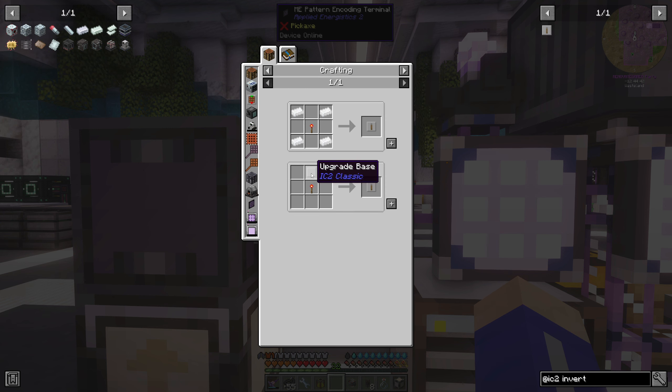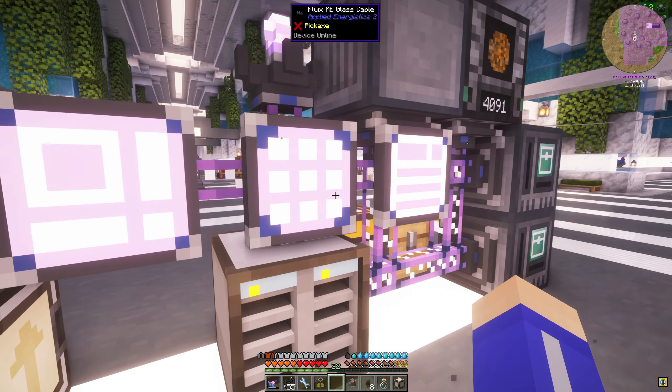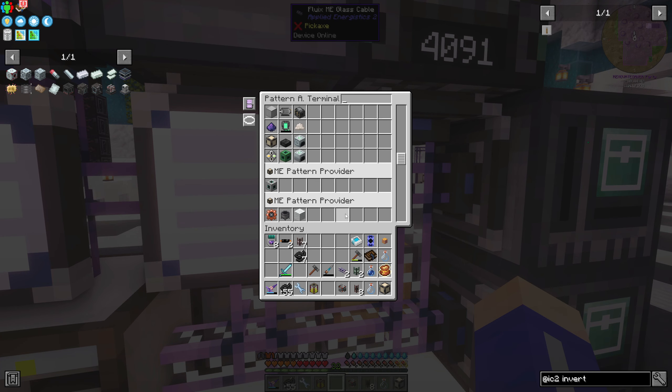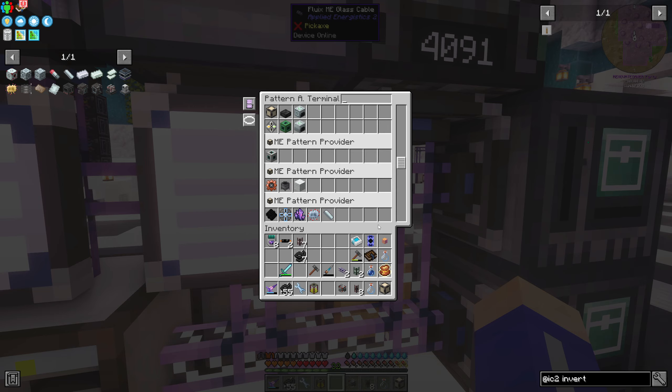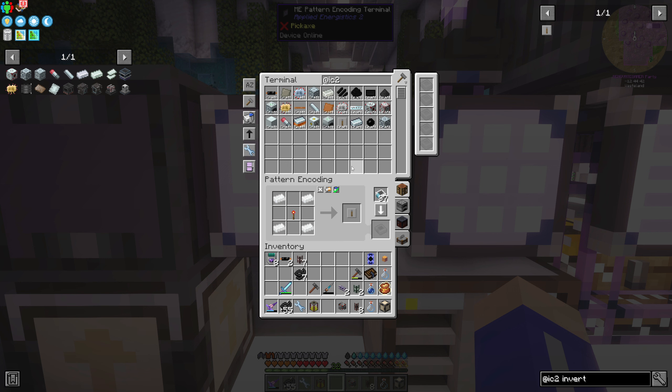We can go ahead and dig all this stuff up. I wish my little drill thing here wasn't so powerful. Can I please get in there and get that block? Why can't I get in that hole? All right. So let's put these back and then let's put this back. So we are going to make UU matter today.